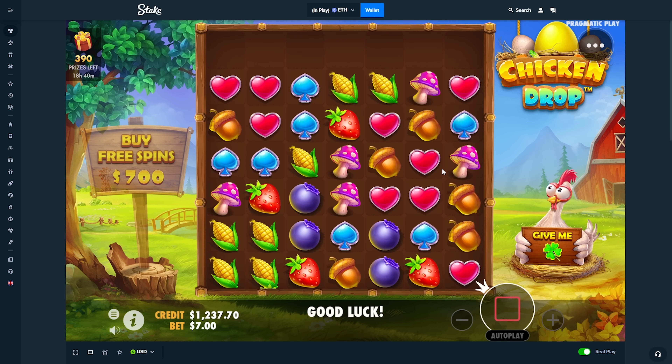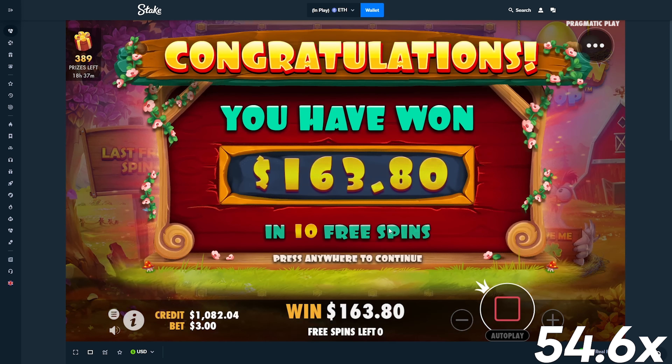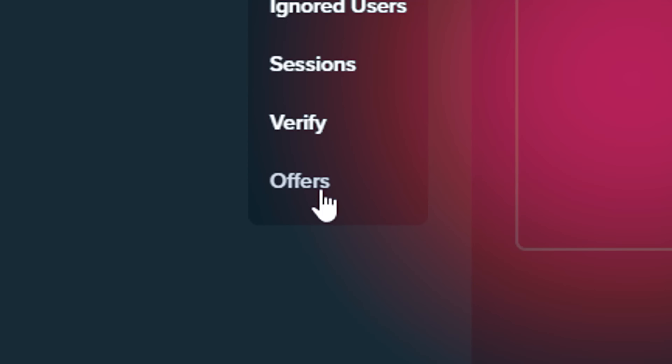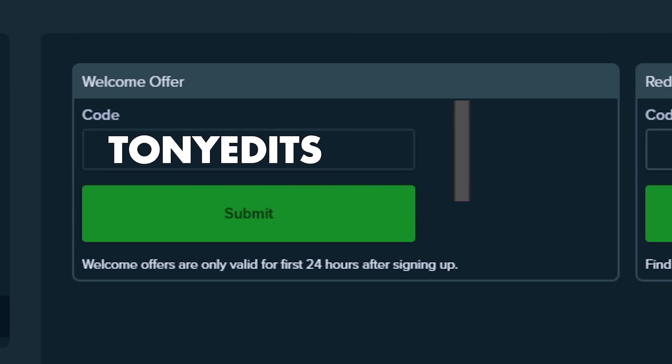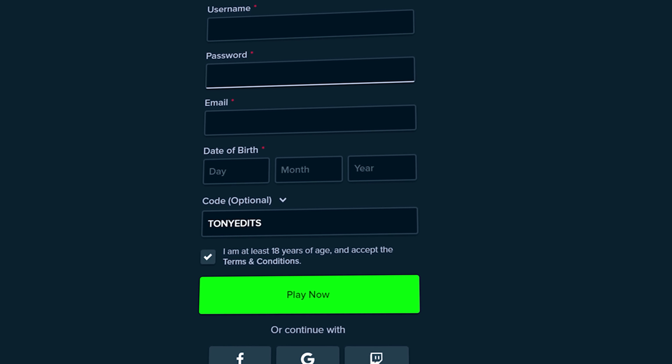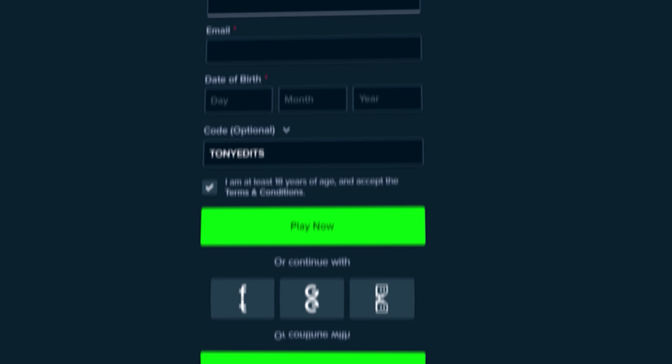We got a hundred bucks back so far — this isn't looking too bad, but still no clover. Blueberry here would be nice. Gives us the heart — at least keep giving us premiums. We got some connections — drop in a feature. Still no feature. It keeps giving us one of the worst symbols. Two spins — got a connection finally. Drop it in. Dude, if it gives me hearts one more time I'm never playing the slot again.